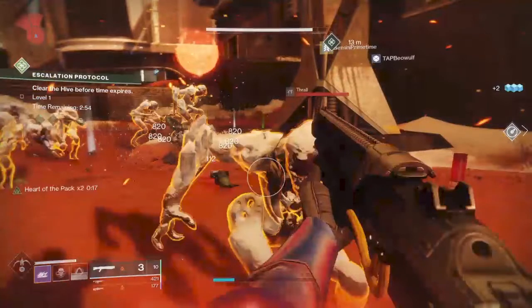Warmind Cells — you'll probably see them if you're in a public event — you'll see these little orange balls that drop to the ground. Those are Warmind Cells. And depending on the mods that you have, you get different things.